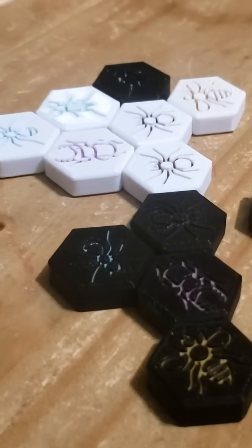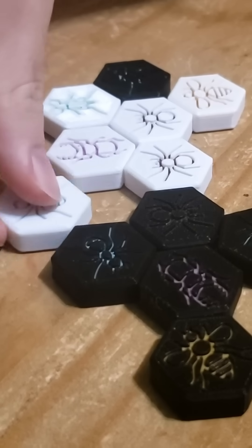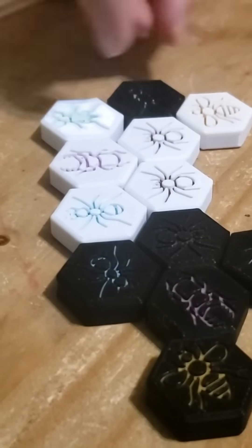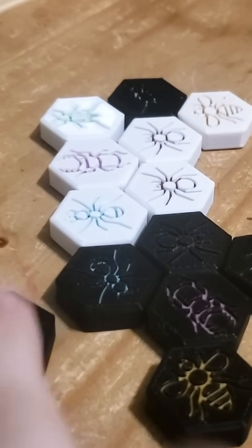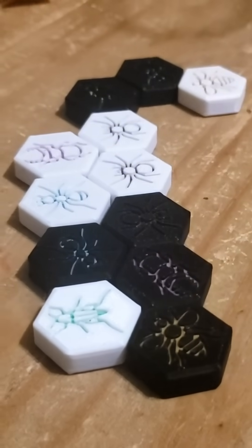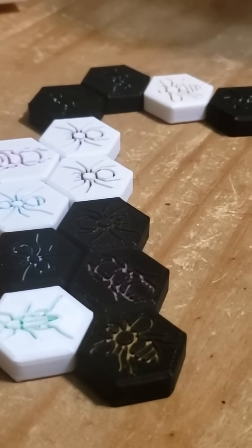Hive is a strategy game for two players by John Yanni, where players take turns placing tiles on the table next to each other to build the hive. Each tile has its own movement rules, meaning that people sometimes compare this game to chess.